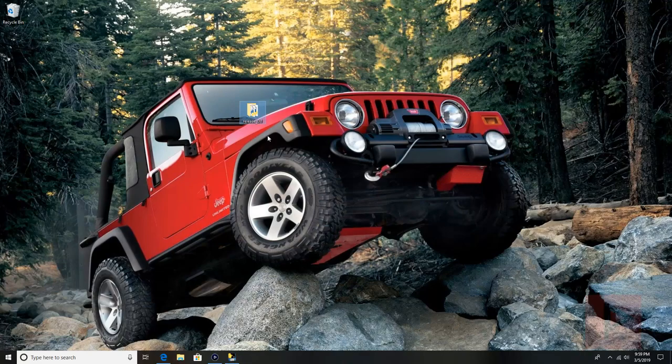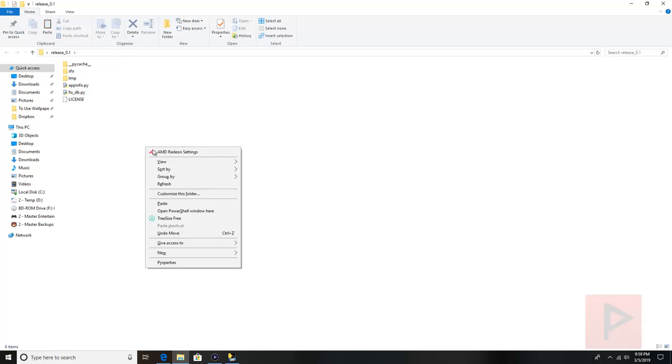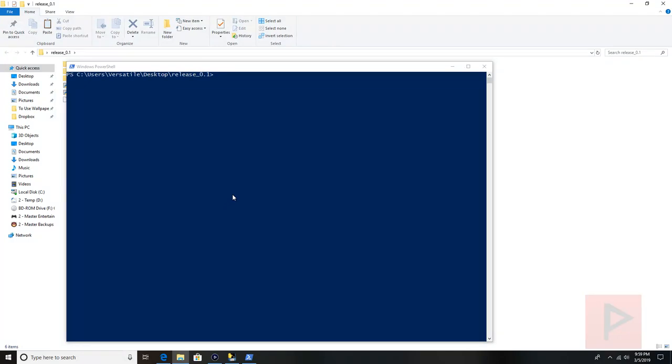Here's the folder I already unzipped — this is the PS4 database script written in Python. The shortcut here is to open a PowerShell window. The easiest way to do this is to hold the Shift button on your keyboard, then right-click, and then go to 'Open PowerShell window here.' At this point, I like to type in the `dir` command.